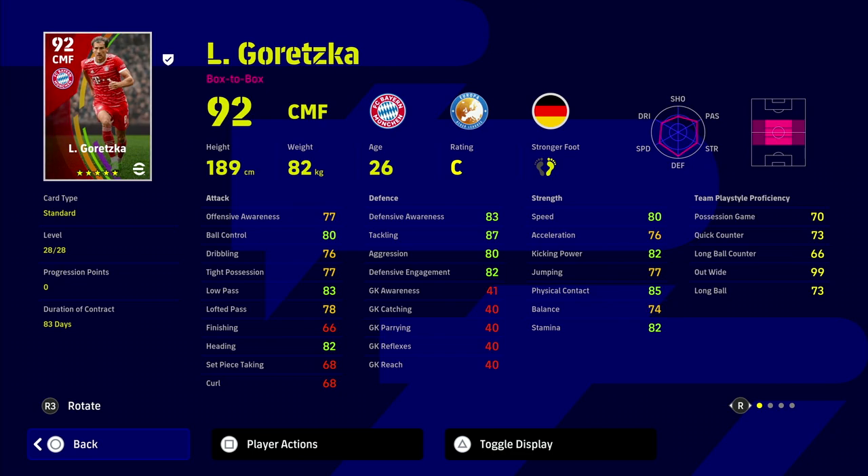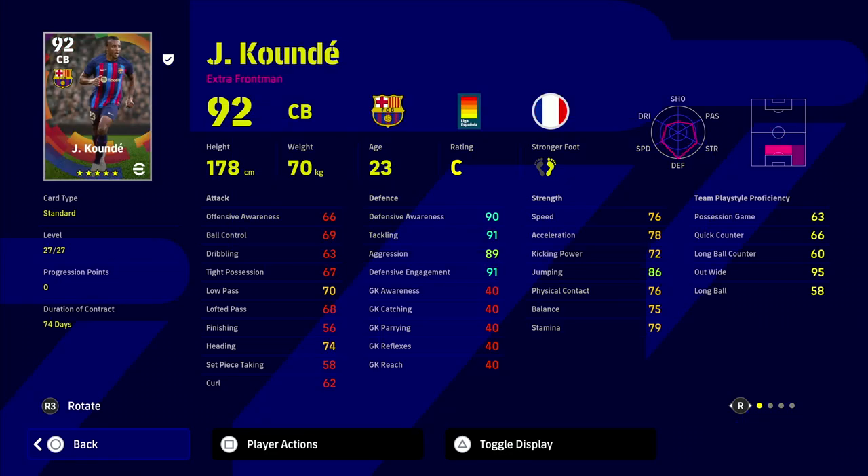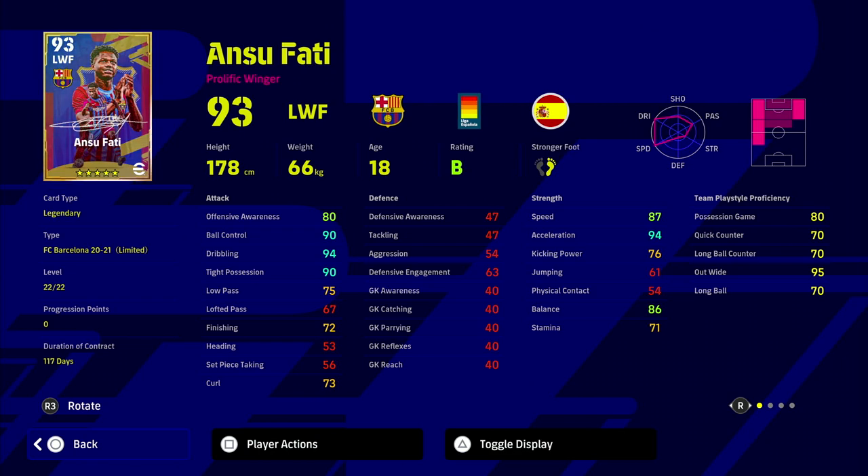Similar with Goretzka — I trained him up with a tight possession of 77 and stamina of 82. Kuhn is the same: very poor tight possession and stamina. As a right back or center back, I'm going to have to be very careful when on the ball with these guys. And Sufadi at 93 overall with stamina of 71 is going to be a bit of a disaster. Let me know what you think, if you agree or disagree — hopefully it helps. Don't forget to subscribe, see you Tuesday.